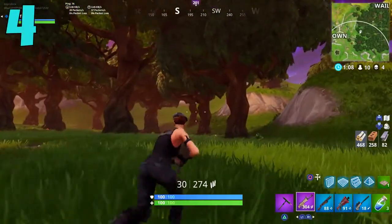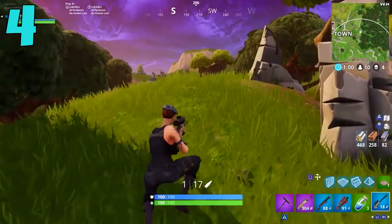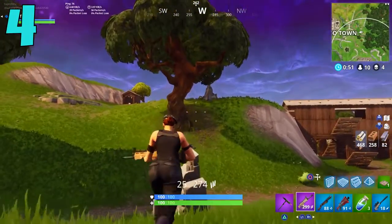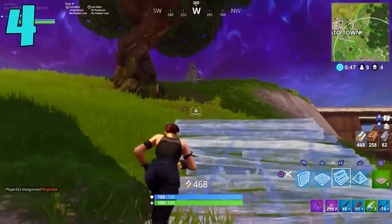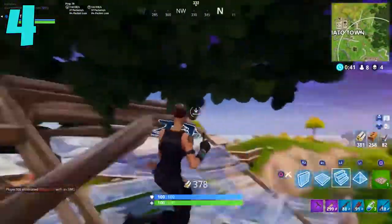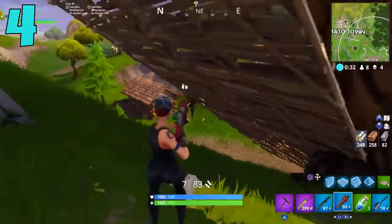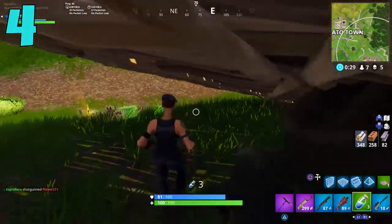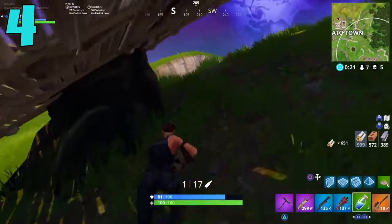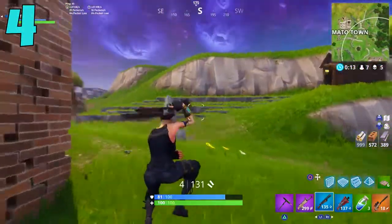Coming in at the number four spot, we have the beautiful purple tactical shotgun — one gun I really do miss. Before, we had a white and green pump shotgun, then a green, blue, and purple tactical shotgun. Then they added in the heavy shotgun, and now you only have a green and blue pump and a white, green, and blue tack. That's unfortunate because the purple tack was a really awesome gun. It didn't do crazy damage, but it was still better than the blue tack, which is the best tack we have now. Honestly, the purple tack was a lot better than the purple heavy shotgun. I kind of wish it comes back one day.